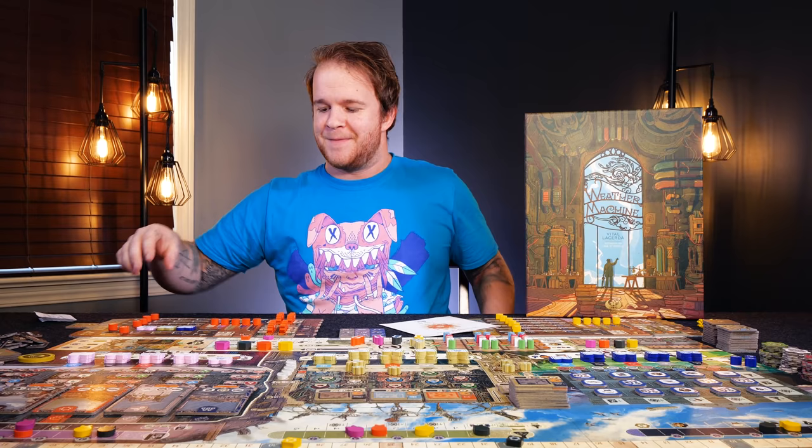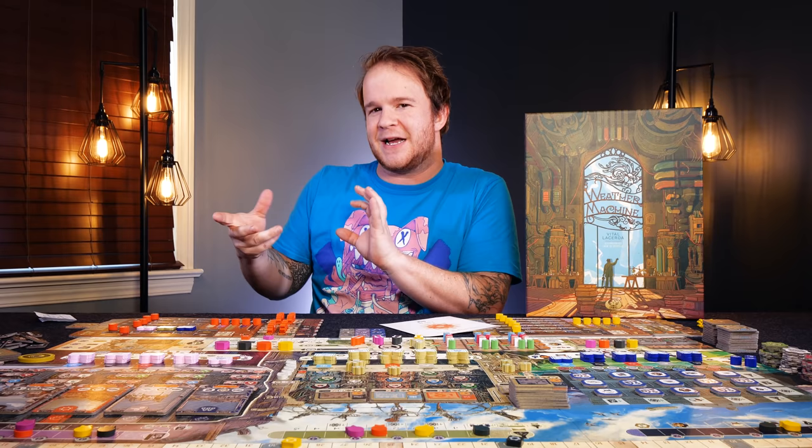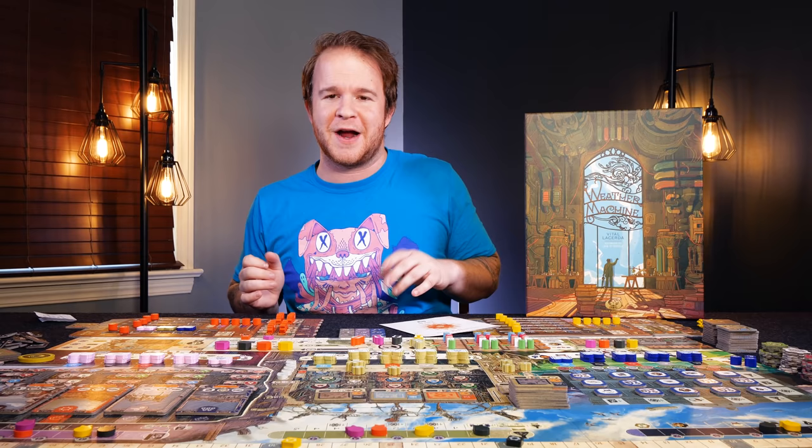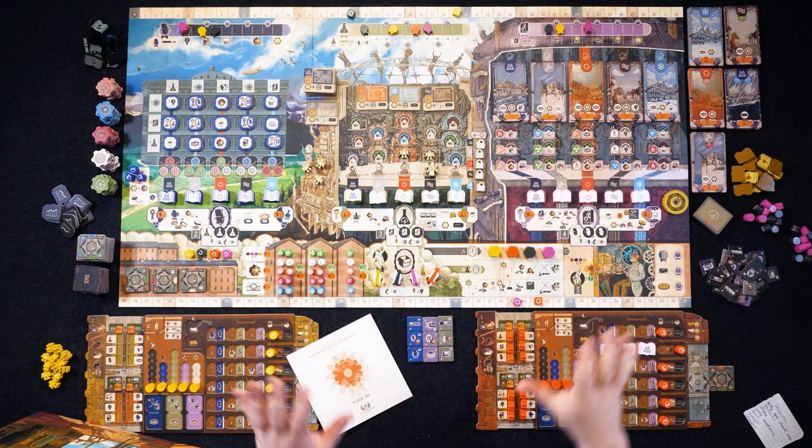That's your player board — a shifting puzzle of tracks, resources, and dials that you're constantly spinning to influence other ones. It feels like a giant aviation craft: you're pulling up at the same time you're pressing two buttons to start the engines, making sure the left wing is tilted at the right angle so you can land appropriately.